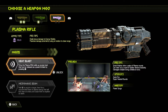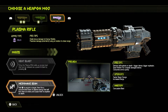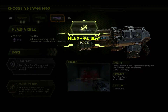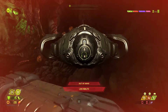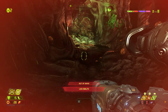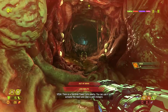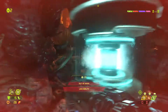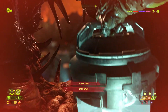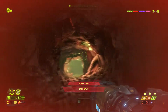Finding new weapon mods - Heat Blast (a fist of heat released as a powerful blast) and Micro Beam. Taking Micro Beam - that's facts. Also finding another pickup nearby. These would have been missed without the off-path exploration.